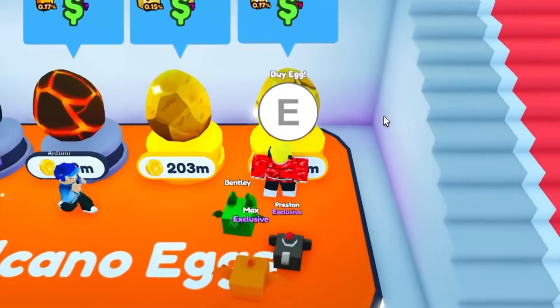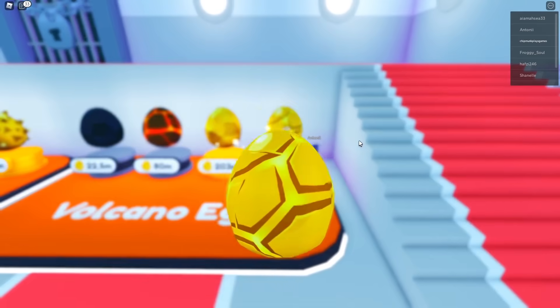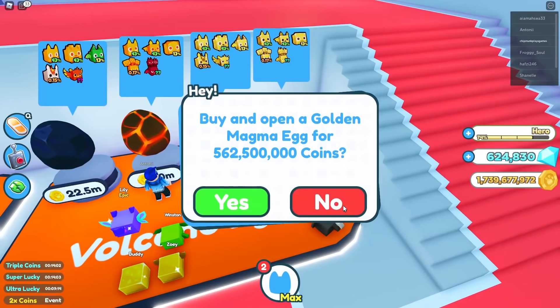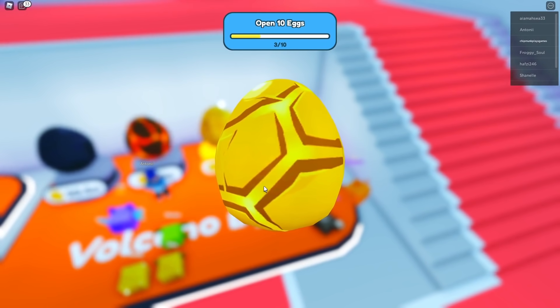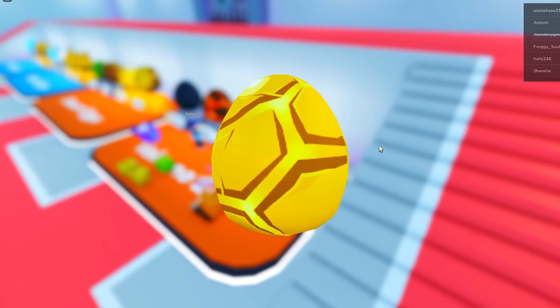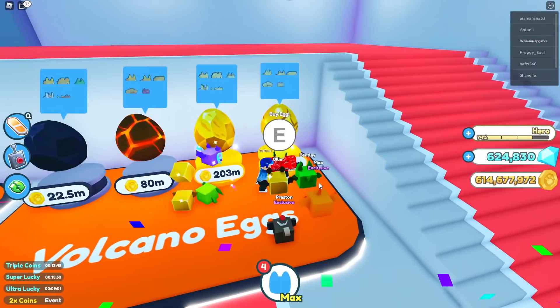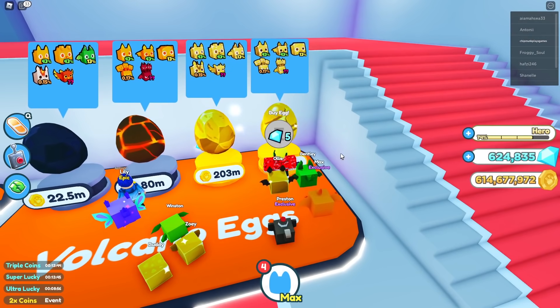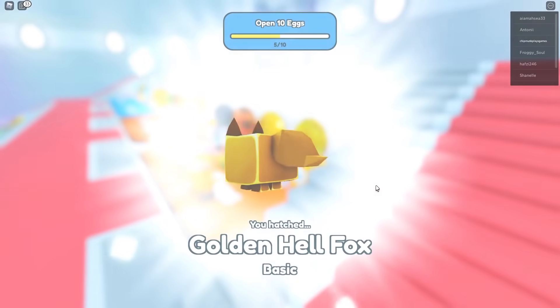Let's just see if we can get a rare pit straight away. Come on — rear, basic. I just spent like 500 million on that and I got a basic. Rear, basic again. Come on game, one more. I don't wanna do too many because I'm like super expensive. I want him — question mark. That one is 0 point something percent. Let's have a look.